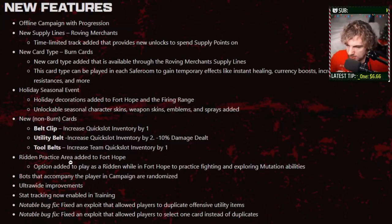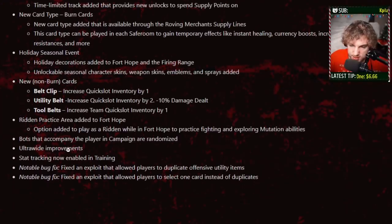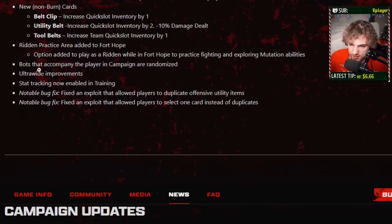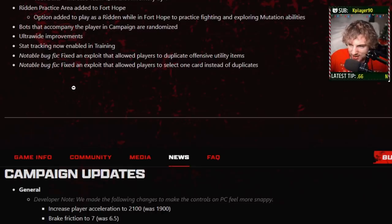Ridden practice area — so you can actually see what the ridden feel like and play like, which will be good if you want to learn about their mechanics or practice for swarm. Ultrawide improvements. Bots that accompany the player in the campaign are now randomized — you're not going to default to Walker, Holly, Evangelo, and Mom. You're going to get whoever, which is going to be interesting for recording, but still it's nice.